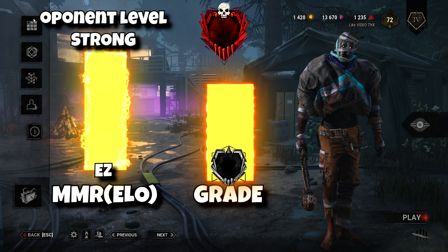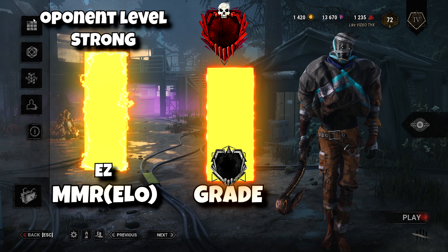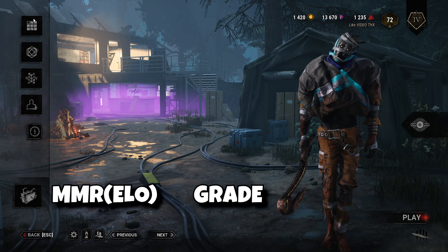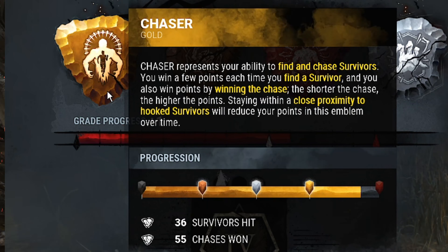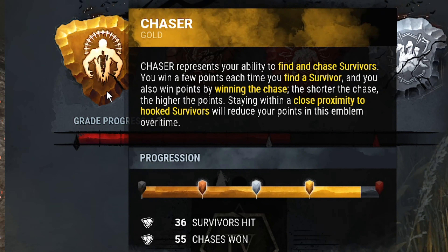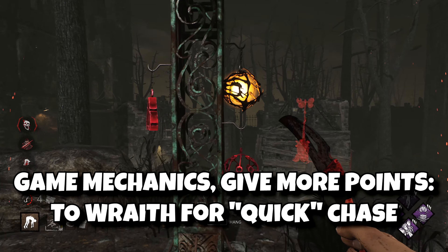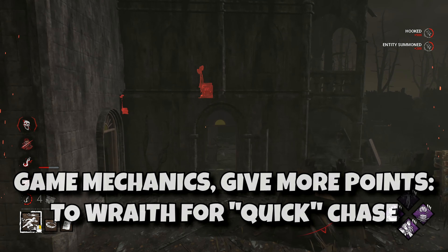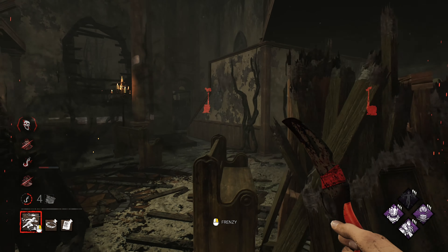So to get to red grade, I will need to earn emblems. There are four emblems, each with four tiers. Every tier will give one point, and I will need to earn different points based on my current grade. The first emblem is Chaser, which gives points when you win chases and you need to win them fast. The chase starts when you see a survivor and ends when you hit them. So for example, a 50-second chase on a basic killer will be considered worse than a one-second chase with Wraith, because he ends and starts chases when cloaking.